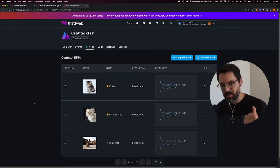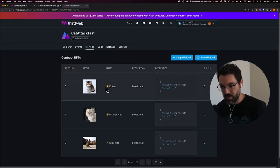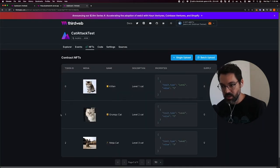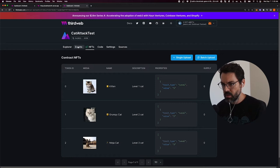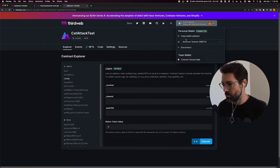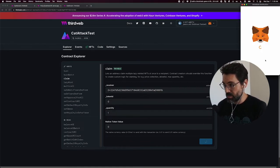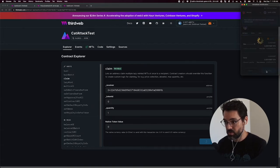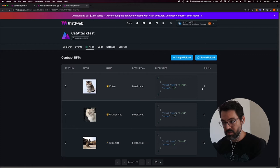Now we're going to test the behavior we just wrote. If I burn a kitten — token ID zero — I will mint token ID one, which is a Grumpy Cat. Right now all supplies are at zero because I lazy minted those NFTs. If I go to the Explorer, I can claim one for myself. I'll copy my wallet address, set token ID to zero, quantity one, and execute. It calls claim and gives me one kitten — here's the successful transaction. If I go to NFTs, it shows one supply claimed.